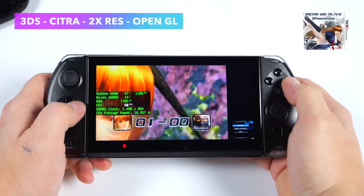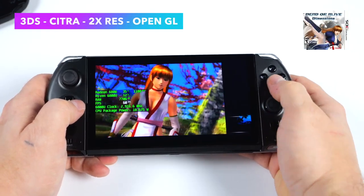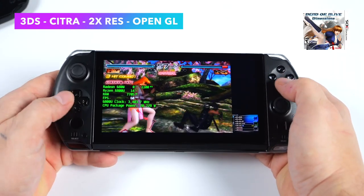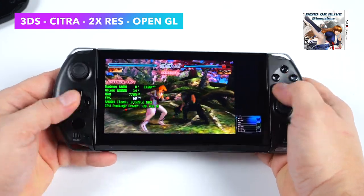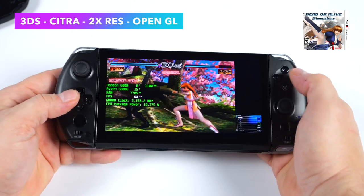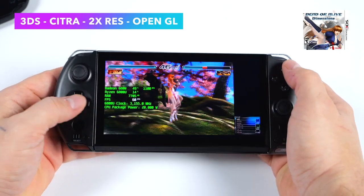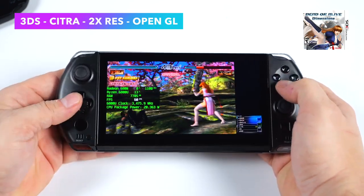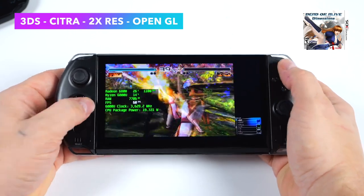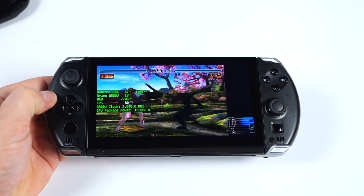A couple months back AMD released new Radeon drivers and since then we've gotten a really good performance boost when it comes to OpenGL on these APUs. Now with 3DS emulation using Citra we can go up to 2x and even 3x resolution depending on the game. At the beginning of 2022 we were hard pressed to run Citra even at 1x resolution on an APU — it came down to the fact that it only uses the OpenGL back end and we didn't have great support on Windows. But now with the newer Radeon drivers we're getting awesome performance.